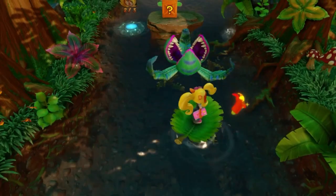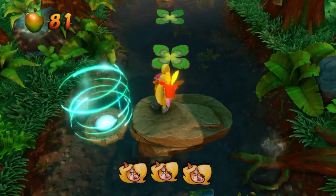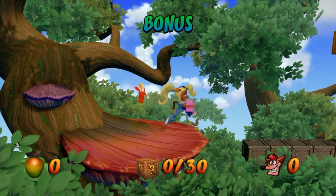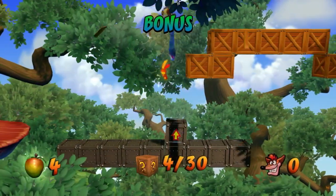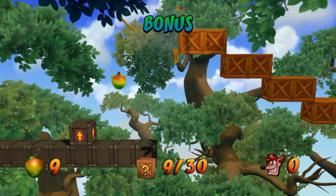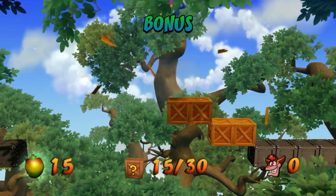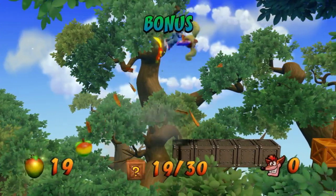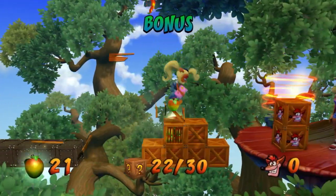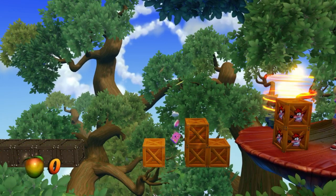Crash 4 is pretty interesting in that it allows you to play as Crash on pretty much any level, so you're not limited as you are here. I'm just holding the X button as I'm bouncing on these - that gives you a slightly higher bounce and might make it a little easier because it slows your descent.